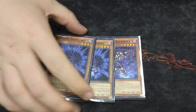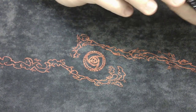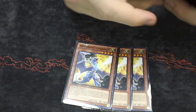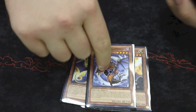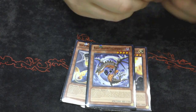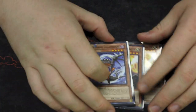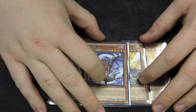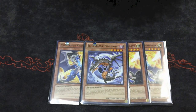I wouldn't play more than one Squamata. Then we get to the non-Shaddoll monsters. I play three White Dragon Wyverburster. You play so many Darks that you're going to need to play three. Then I play one Collapserpent Dragon. The reason I only play one is because you don't play that many Lights, and that one comes in very handy when you need it. I think two would just clog it.